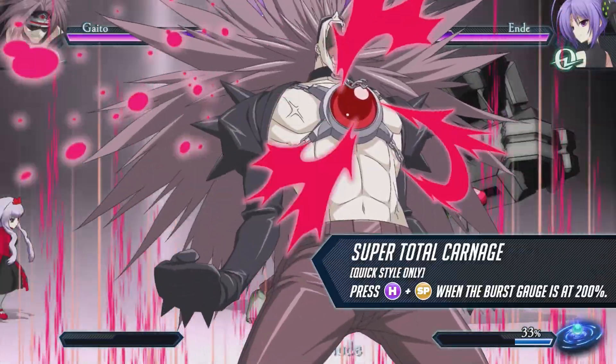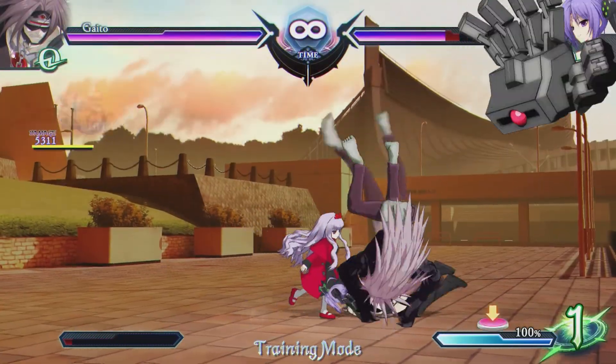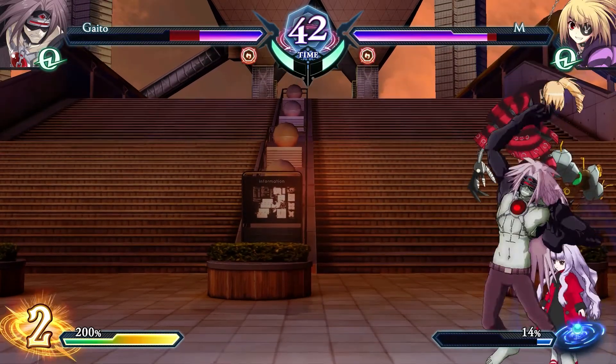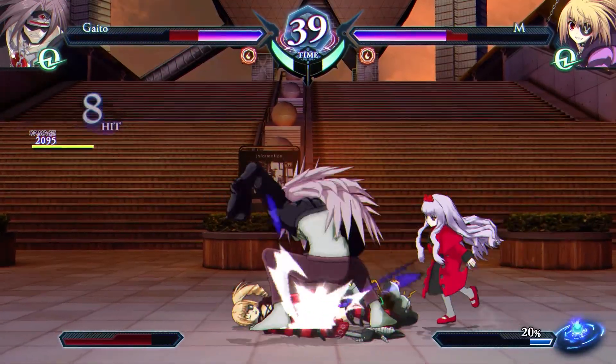This quick style phantom break grabs the opponent and lays carnage upon them. Uniquely, this attack cannot be escaped with emergency mode on hit, making it a scary attack for the opponent.